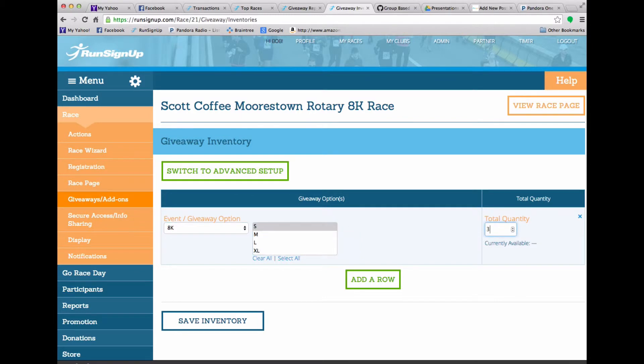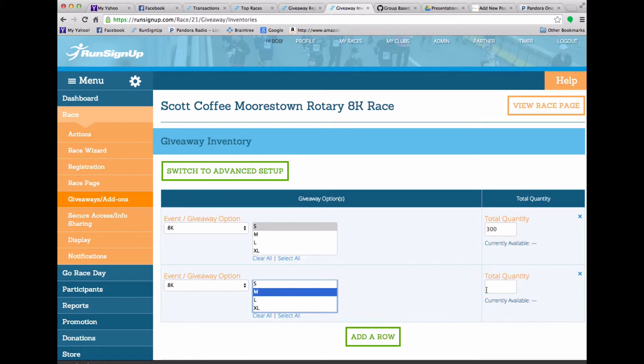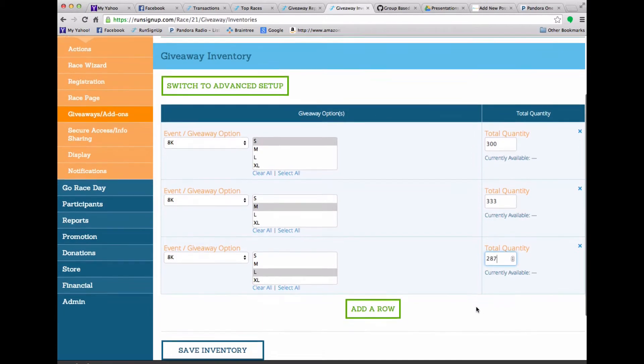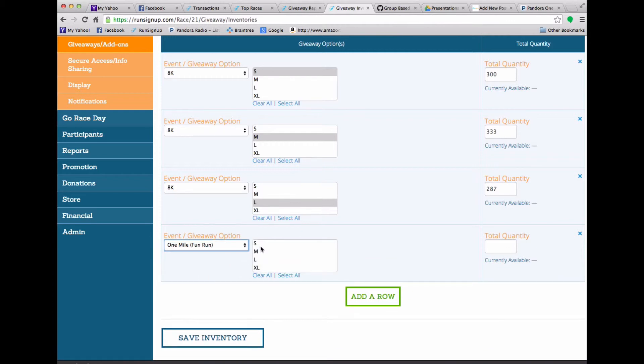I could set up 300 smalls for my 8k, 333 mediums, and 287 larges. And I can choose this for different events. So the fun run also has t-shirts, so I can choose that. If there is a separate t-shirt for the fun run, I could choose it for all of them. And I could set a total maximum — so the first 200 people that sign up for the fun run are going to get a shirt of some size. So I can do that in any kind of combination in this menu.